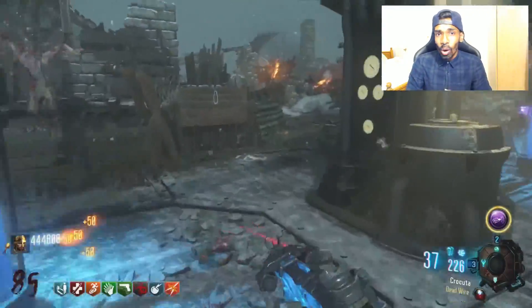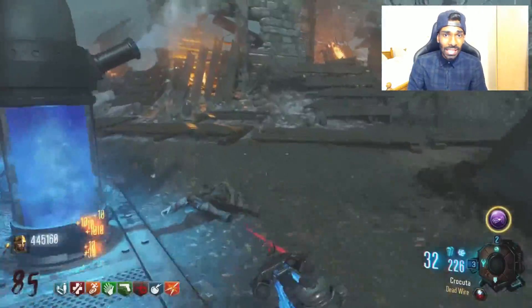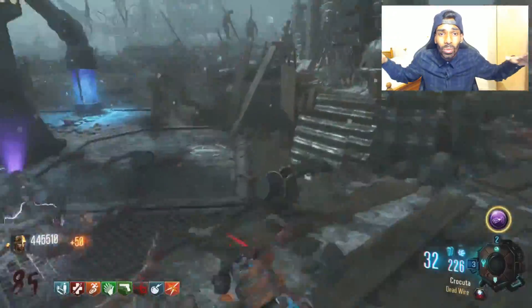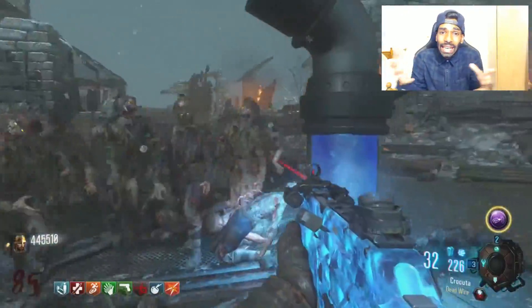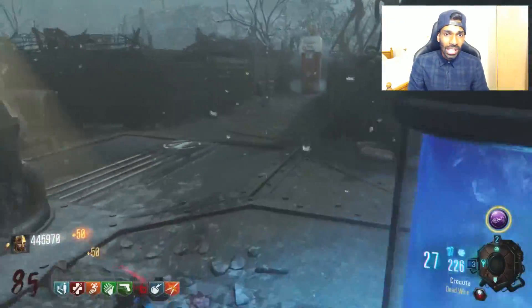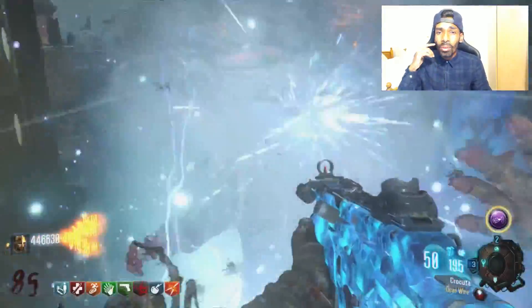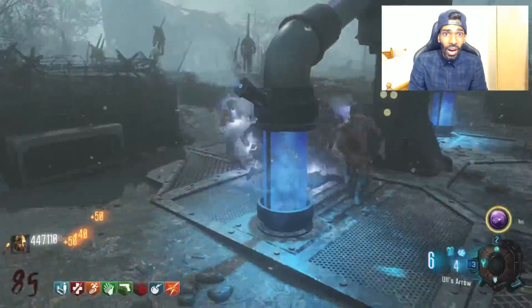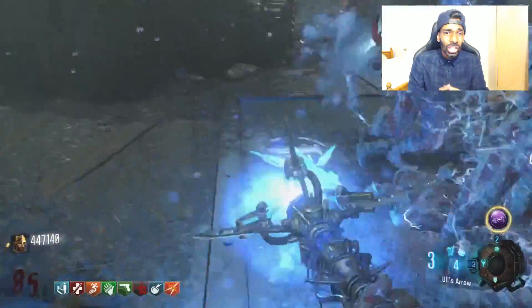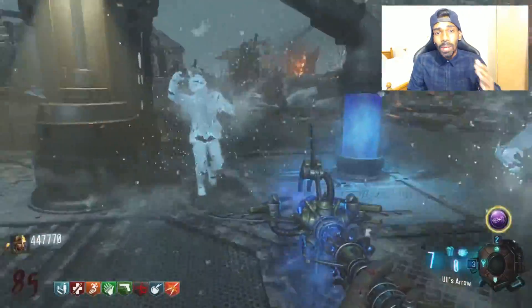Any other place you can train is near Gen 4 where the Jug is, but you can get trapped easily because zombies spawn everywhere and you can't control the spawn. So training near the Jug is not safe and you can go down easily. The strategy I made on this map is very fast — the run will go quickly and it's also a little easier to train the zombies there.